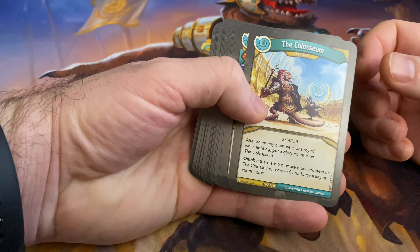So counting Ember Pips — 1, 2, 3, 4, 5, 6, 7, 8, 9, 10, 11, 12, 13, 14, 15. So 15 Ember, which is a nice, nice number.